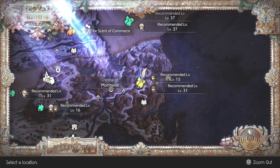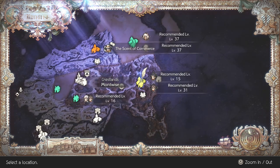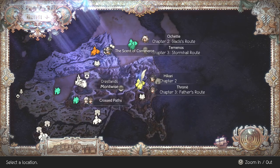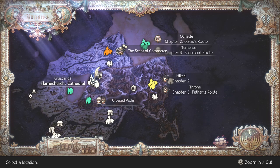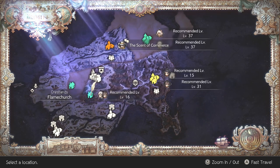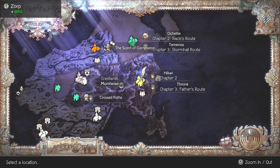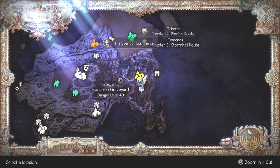I just want to quickly clarify that this is south of the Montwise area. This is on the far east of the continent, and this is where Hikari needs to go for his Chapter 2. You should know where this is, but it's also just to the east of the Flame Church area, near the Clock Bank. Just the far east — this is exactly where you want to go. Take a ladder down and you'll find yourself in the Forsaken Graveyard.